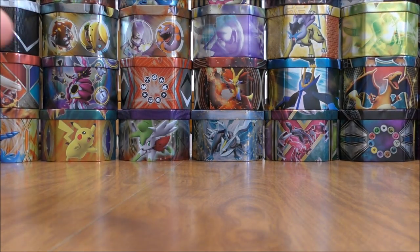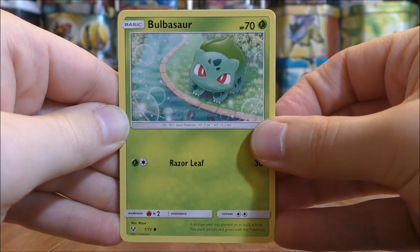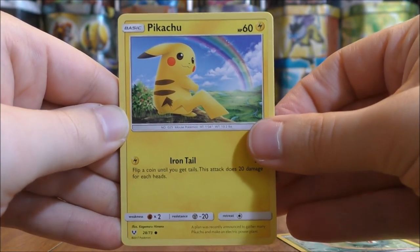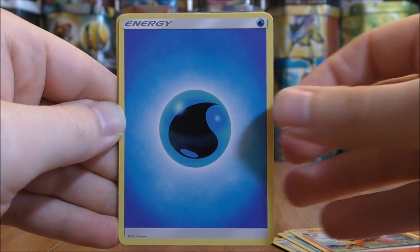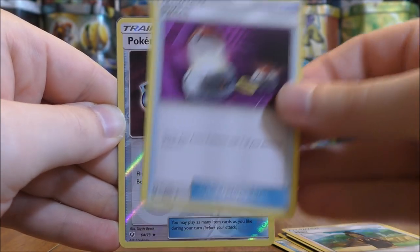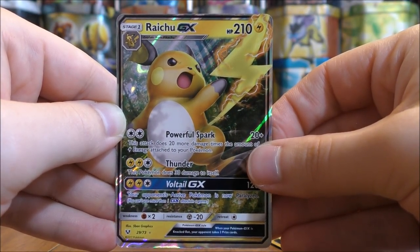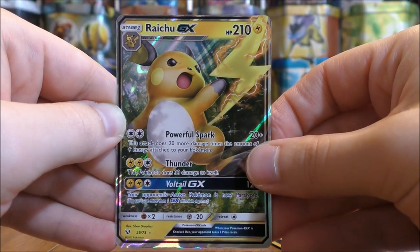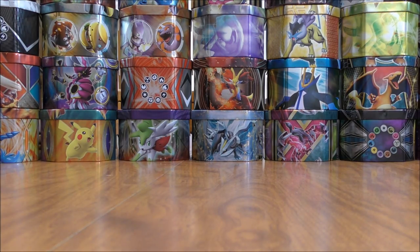Pack nine is a Shiny Rayquaza pack. If you opened up a booster box, you may be guaranteed a GX Rainbow Rare, but here you could pull two or three of them. Pack nine starts with Bulbasaur, Pikachu, Weasel, Totodile, Torracat, Water Type Energy, Great Ball, Hau, Switch, a Reverse Holo Pokemon Catcher uncommon trainer, and the rare is a Raichu GX — one of the first sets in quite some time to feature Raichu as an Ultra Rare. Second regular GX pull in this opening.